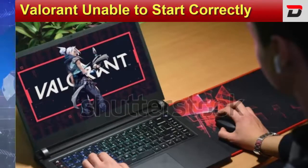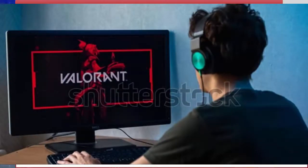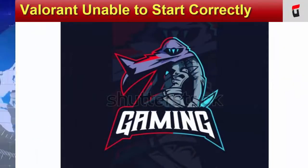And if none of them are working, then uninstall Riot Vanguard. First, go to the add or remove programs menu, then select Riot Vanguard and uninstall it. Next, when you are done uninstalling, reboot your PC and download the latest Valorant client and reinstall the game.